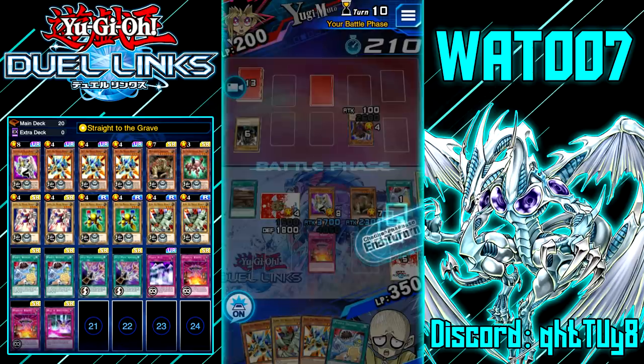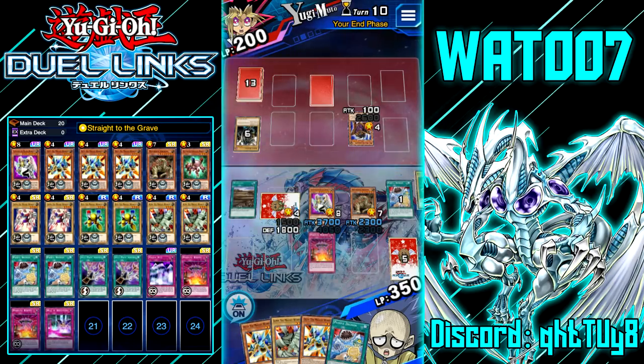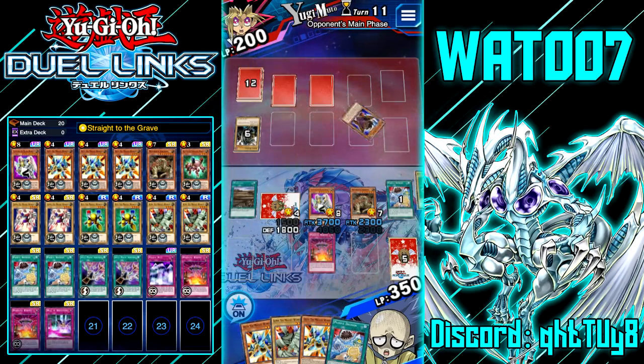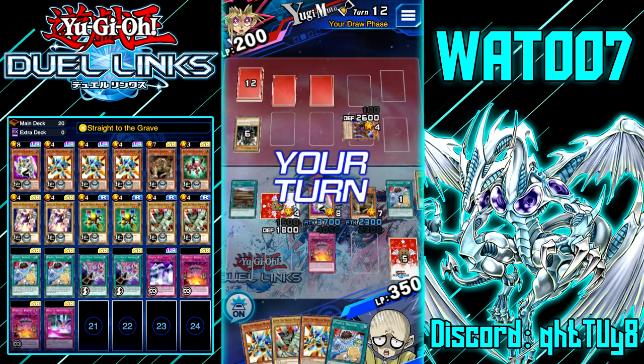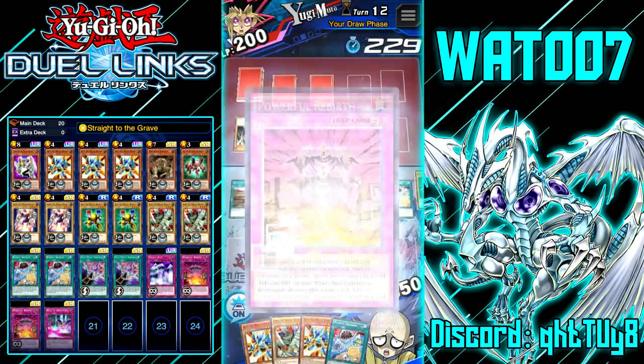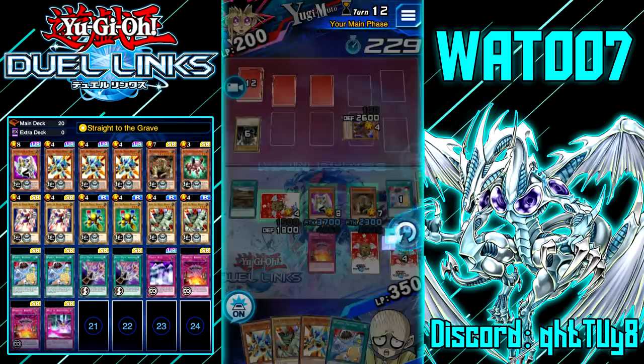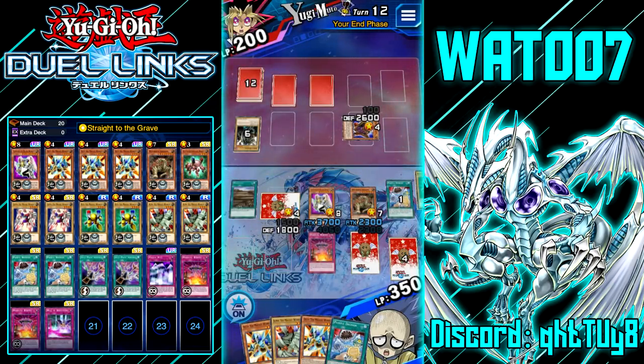This is giving me Vietnam flashbacks because I lost against a Big Shield Gardna before — I was really low on life points and I was attacking with my weak guy because no one plays Big Shield Gardna. This is the second time I've seen this dumb card. Why do you have a prismatic Big Shield Gardna? I think the only way to get a prismatic Big Shield Gardna is by the Card Trader. We have a two-fifths chance to draw Anti-Magic Arrows — we have two Anti-Magic Arrows in our deck.